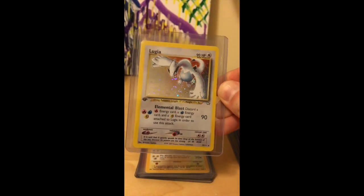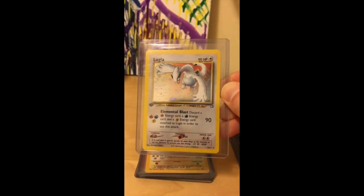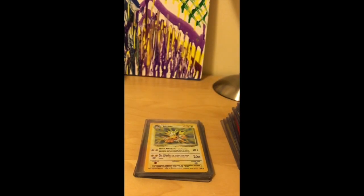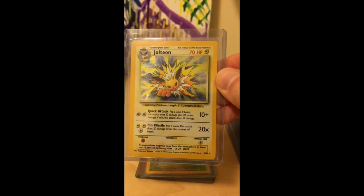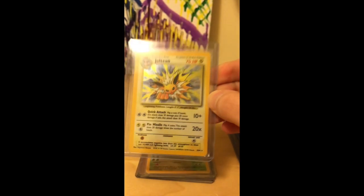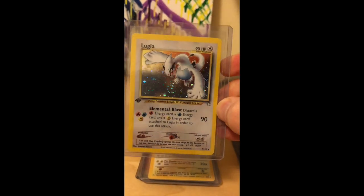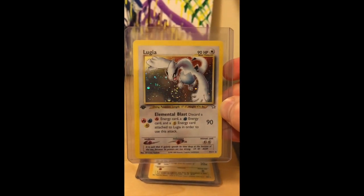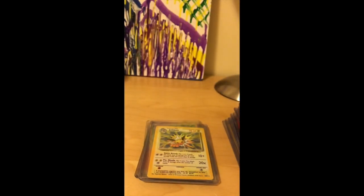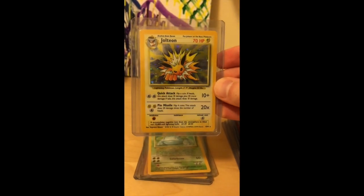We have a 1st Edition Neo Genesis Lugia card in really nice condition. We also have an error card — a no-symbol error card from the Jungle set. The Lugia card has a double star in the bottom right corner as its set symbol, but this Jungle card is supposed to have a little flower symbol and doesn't, making it an error card and a bit more valuable.